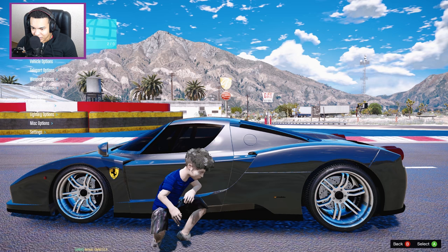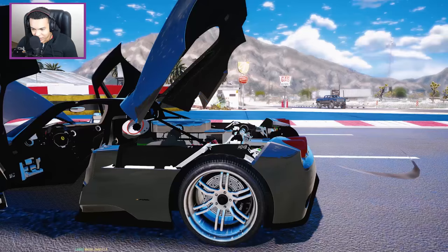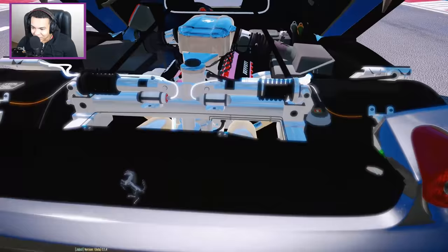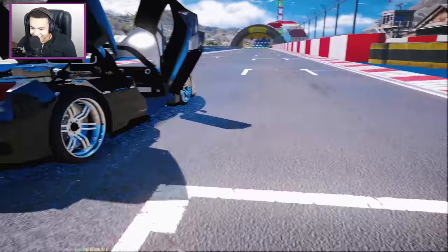Let me show you how this car looks — the good thing about this car is it's pretty impressive how it's been made in the game. Let's open it up — there we go, take a look at the engine guys! This is as realistic as possible. Look at the Ferrari engine right there, you see the details? The engine, the Ferrari badge — this is the exact same model as in real life, not just a game model. Every single detail is exactly the same way, this is amazing.